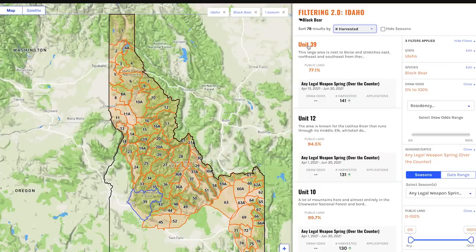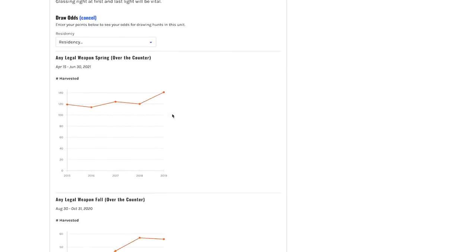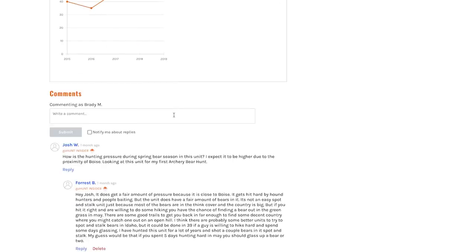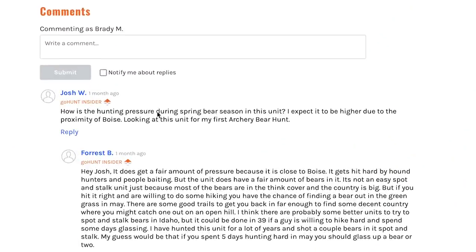I'll throw a little caveat in there — sometimes you might not want to instantly pick the top one because there could be a ton of hunters in there. Right now it's showing unit 39 as the top example. It shows 141 bears harvested in 2019, which is the last harvest data available. But you can jump down to the comments — insiders are commenting. One guy says, 'How is the hunting pressure during the spring bear season? This unit is expected to be higher due to the proximity of Boise.' So besides looking at the data, you might want to read comments in the unit profile to figure out popularity and weigh your decision on whether this unit is right for you.